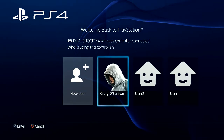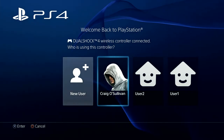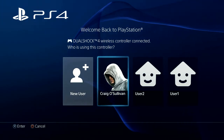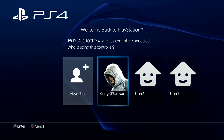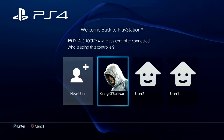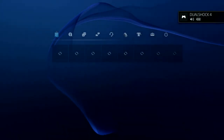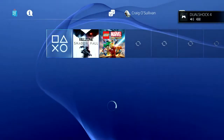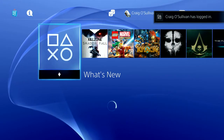Starting the review right here — the first thing you see when turning on the PS4 is a prompt to press the PS button. If your controller is already on, it'll show you the login screen. Pick your username and it jumps straight in.